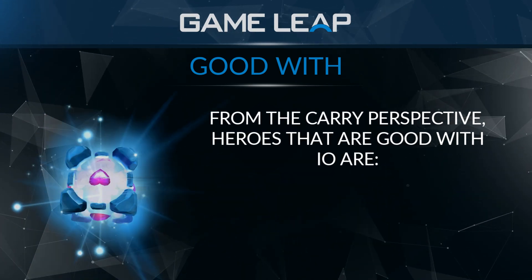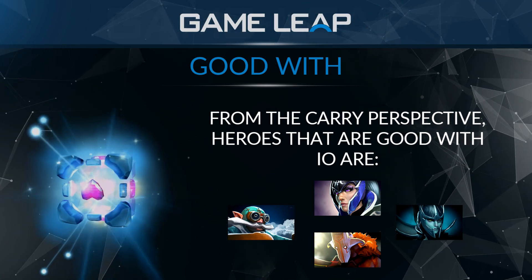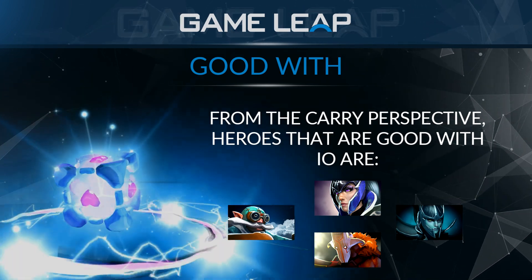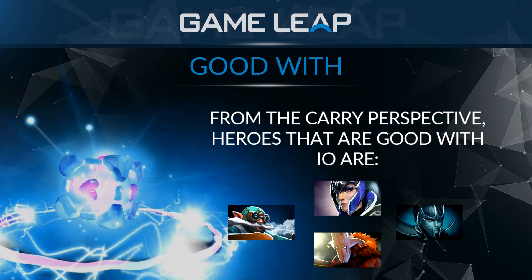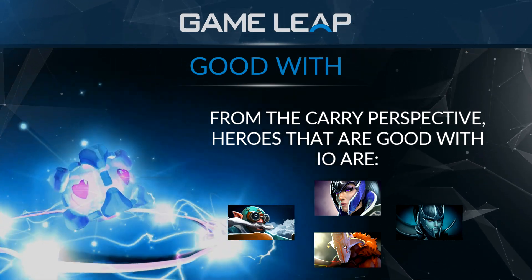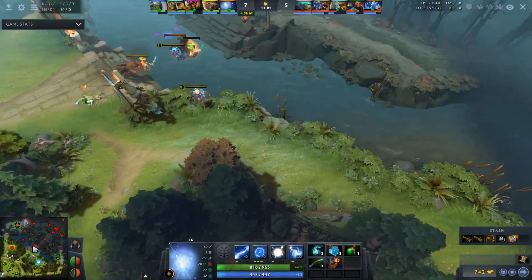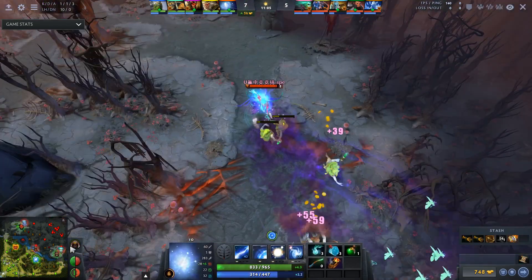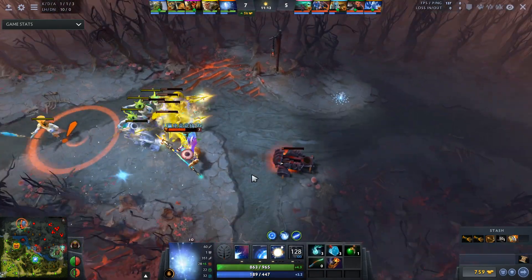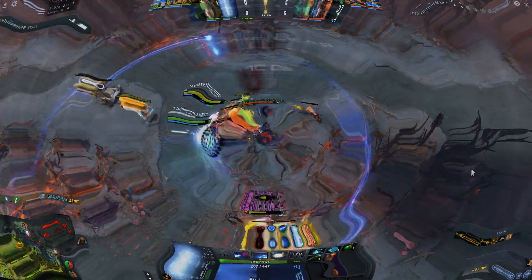Some specific position one heroes that work well are Gyrocopter, Luna, Phantom Assassin, and Juggernaut. These heroes all have flash farm potential or a lot of aggression. Gyrocopter can flash farm with his abilities, Luna and Phantom Assassin the same. Juggernaut with Battle Fury works too. On top of that, these heroes have insane kill potential paired with IO. Old-school combos like Chaos Knight and Tiny have fallen out of the meta.